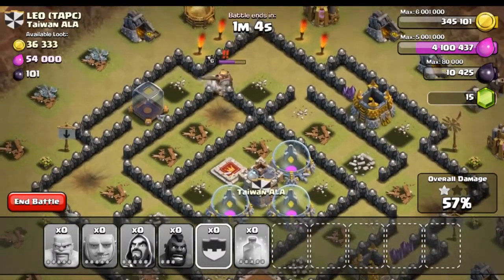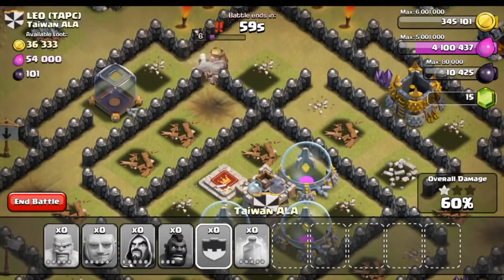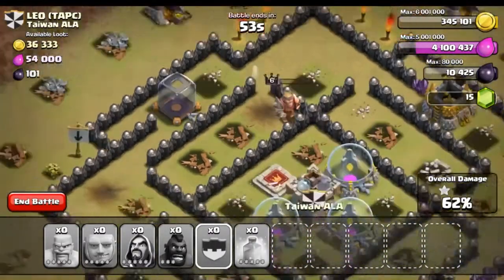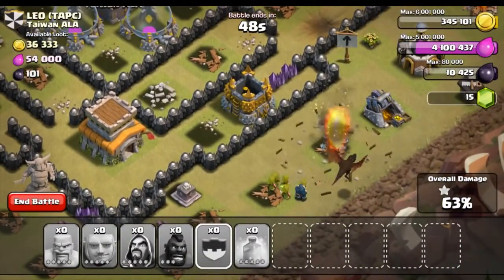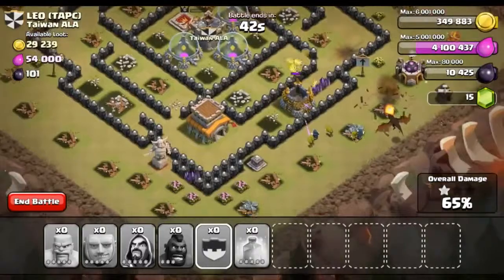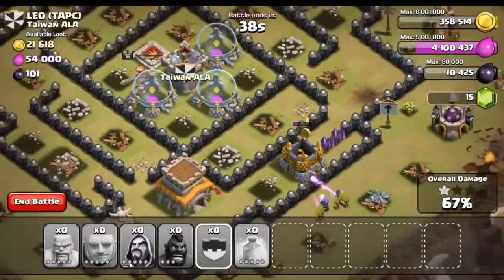Let's take out that barbarian king — come on, come on, please don't take out all my hogs! God, look at how much health he has — no, no, no, this can't be happening. I cannot believe that barbarian king just took out all of those hog riders. Look at how much health he still has — this is unbelievable.